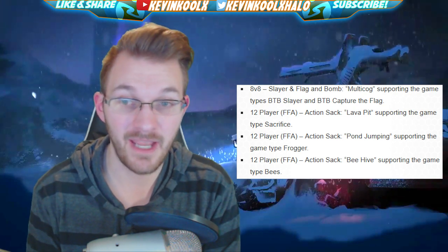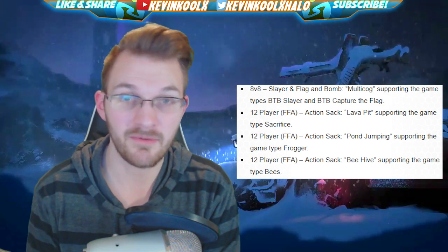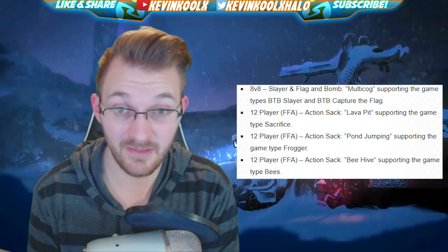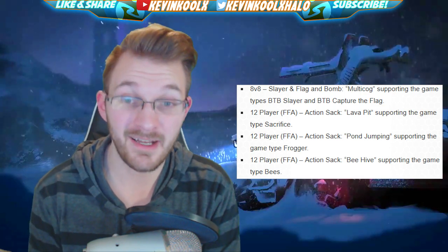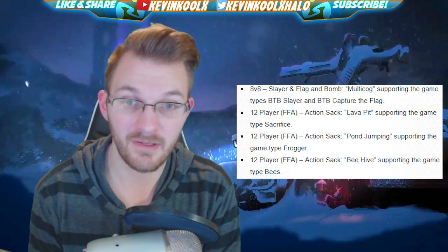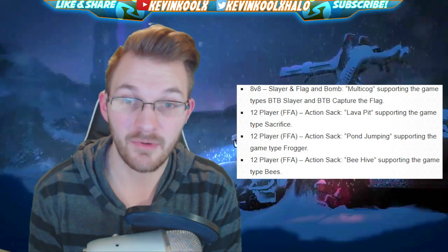For free-for-all action sack, we have Lava Pit supporting the game type Sacrifice, Pond Jumping supporting the game type Frogger, and Beehive supporting the game type Bee.